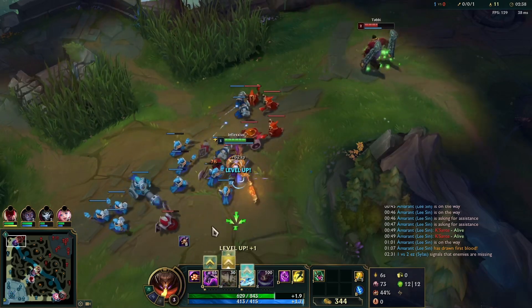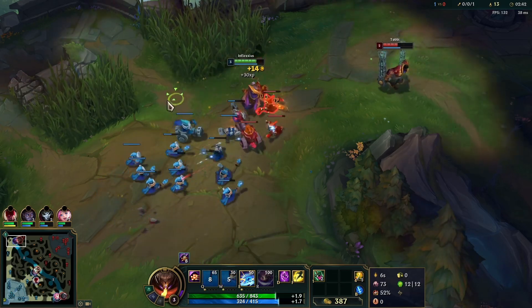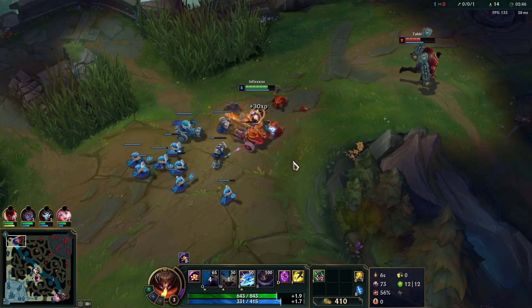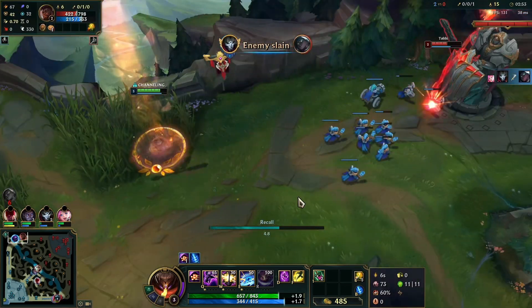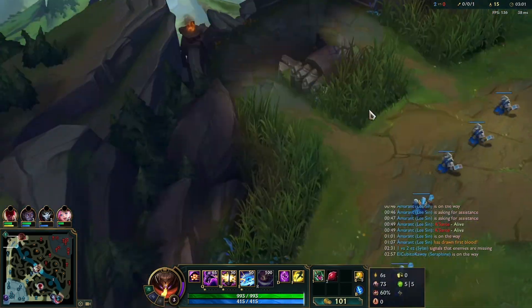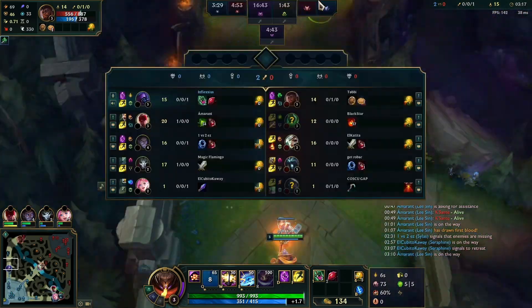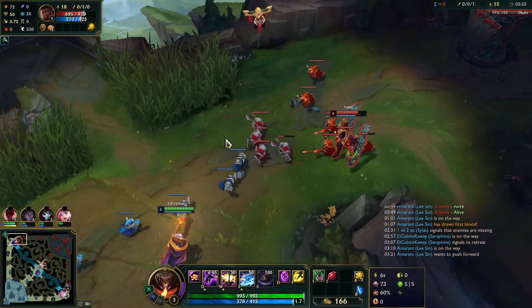We also need to crash the wave because if we don't, it's going to freeze right in front of Cassiopeia's tower, and that's a terrible spot for the lane to be in. Cassiopeia has this habit of just kidnapping you into his tower, which is not great. So off to lane we go — we have our Ruby Crystal, so now we have a health lead and an item lead.